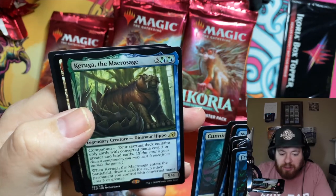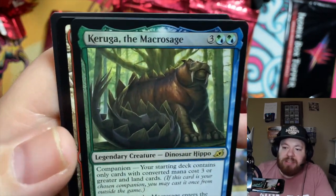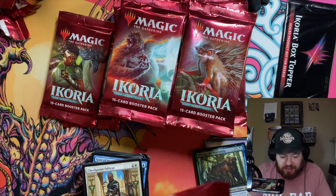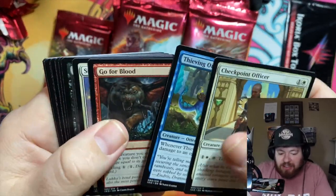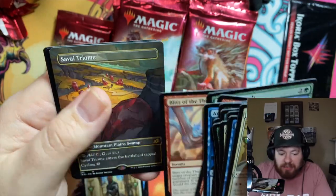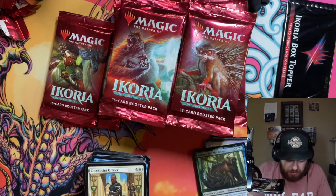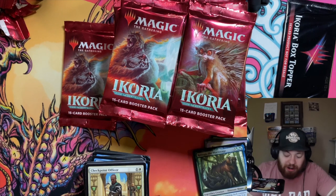Rugged Highlands foil, a Swamp, and a Human Soldier. Starting off strong, JP! I think it's hard to miss with these boxes. The price point isn't crazy — boxes are around $120 to $140 — and it would be hard not to hit the expected value. Kogla, the Titan Ape is a dinosaur-hippo-type thing; hippos are mean anyway — add some spikes and a big tail, and it just makes for a bad day. A Blitz of the Thunder-Raptor into a Savai Triumph — nice pull, the third Triumph!